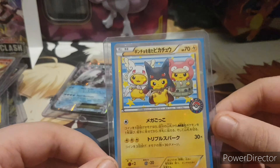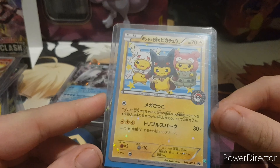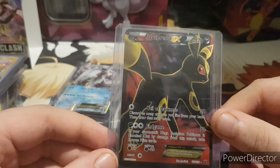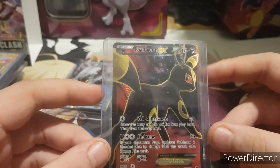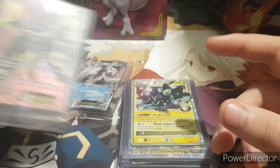Now we've got this card — this is a Pokemon Center Cosplay Pikachu special card, promo from X and Y. Really nice, I do love this, it's just such a cute card. Then Umbreon EX from Fates Collide — really nice set, really awesome. Full Art Umbreon, awesome.